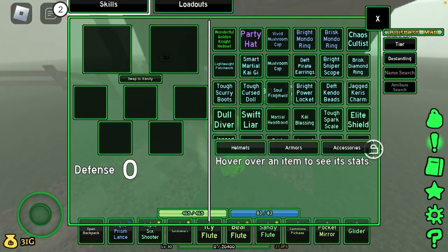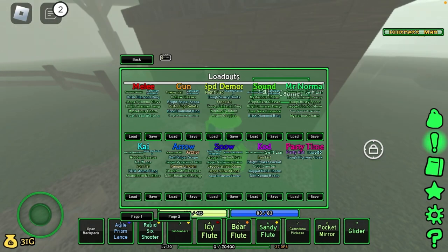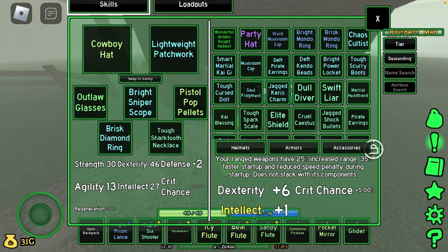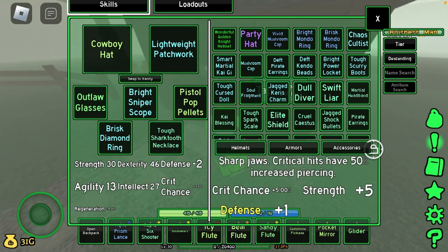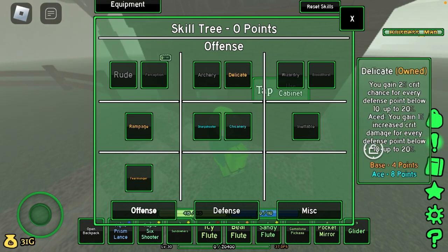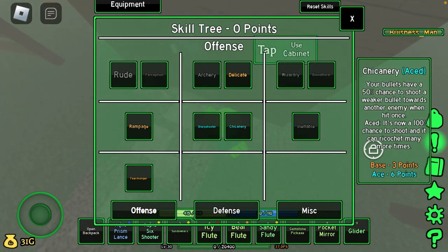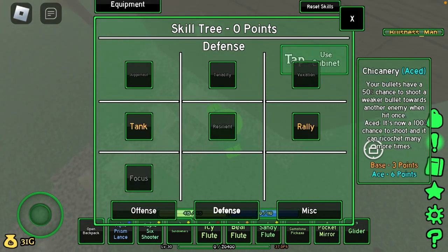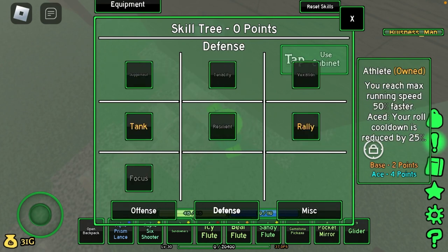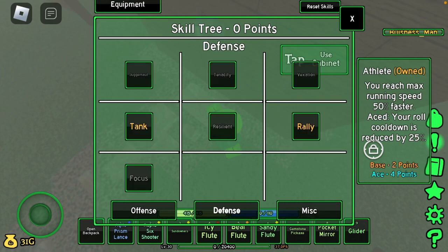I'll show you my gun build if you don't have one yourself — it's a really good infinite shooting build. The accessories are: Cowboy Hat, Patchwork Outlaw Glasses, Sniper Scope, Pistol Pop Pellets, Shark Tooth Necklace, and Diamond Ring. For skills: Rampage, Fear Monger or Focus, Delicate, Sharpshooter Aced, Chickanery Aced, Tank Base, Rally Base, and Athlete — Fear Monger or Focus is up to you.